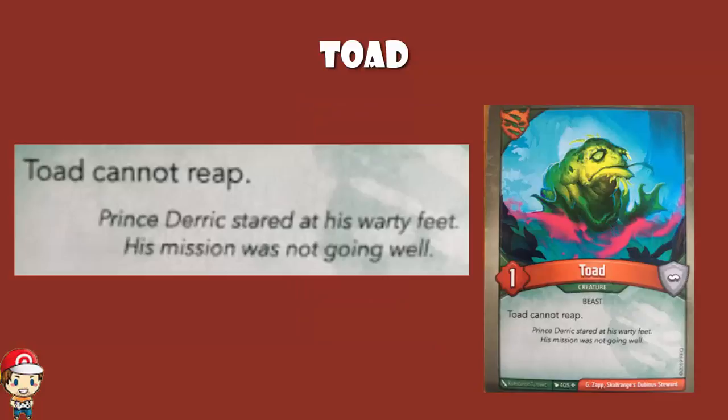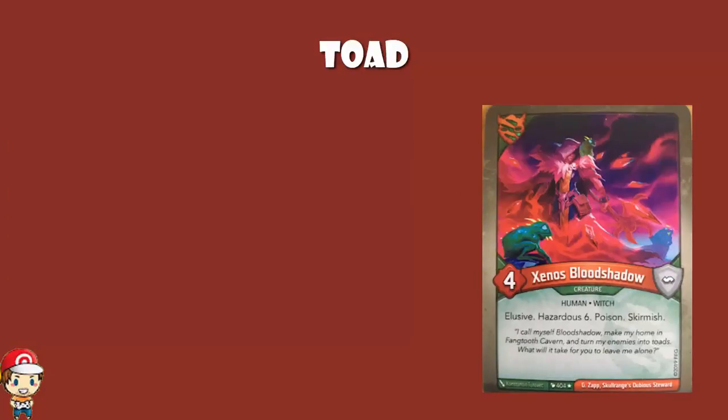The thing is, it is a special rare. Toad doesn't just rock up to make your deck unplayable. Toad comes along with Xenos Bloodshadow. And Xenos Bloodshadow is a very nice creature indeed. Toad doesn't do anything good, but Xenos Bloodshadow does, like, everything.